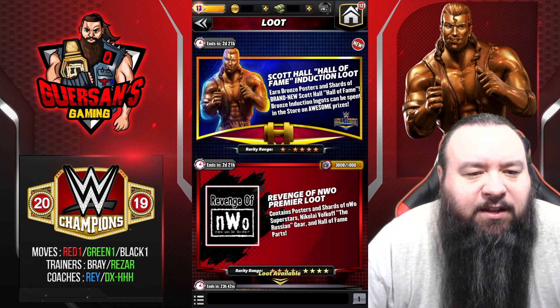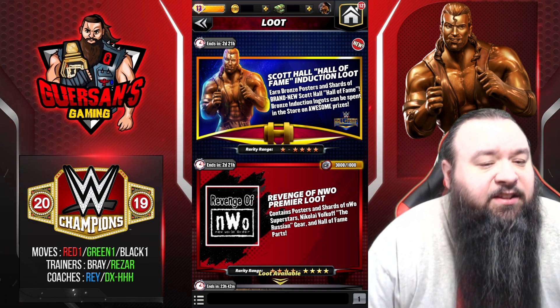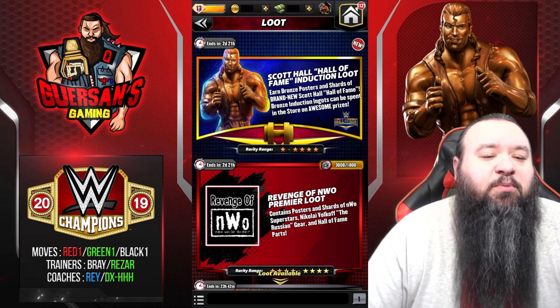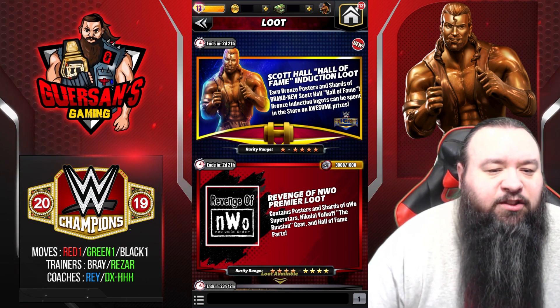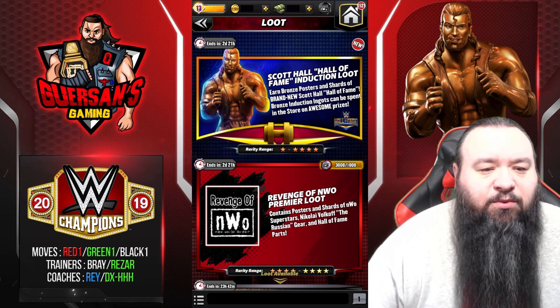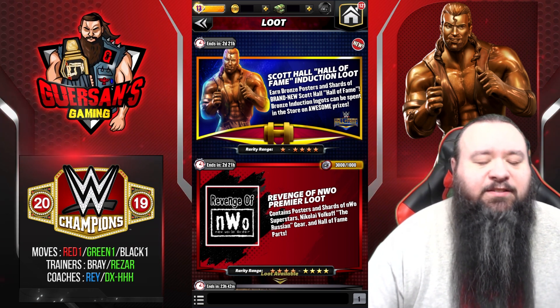Hello champions! We are going to do one pull for Scott Hall that just got released. I didn't think I was going to do one, but they actually had a decent offer that had 15 pulls for him, along with three of the NWO Premier loot and two of the L Blitz, and a bunch of other stuff in it.